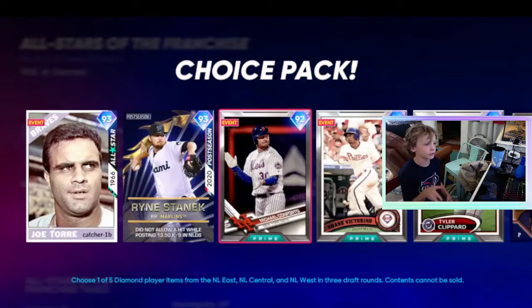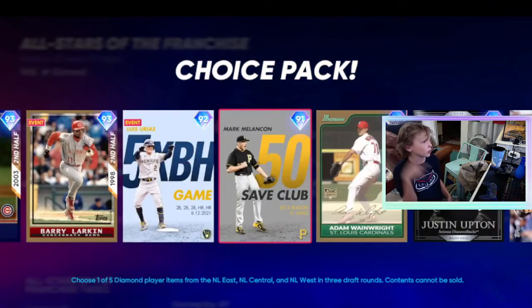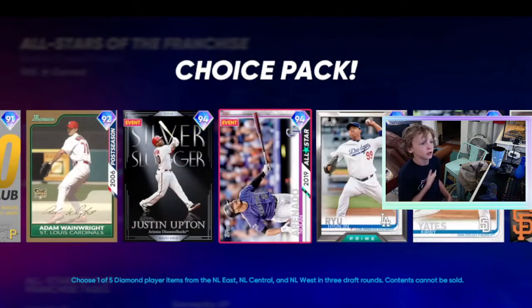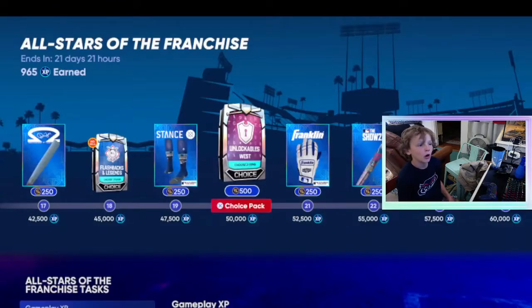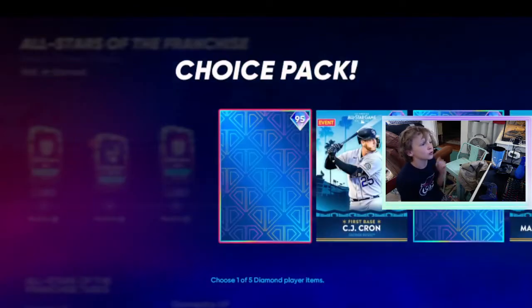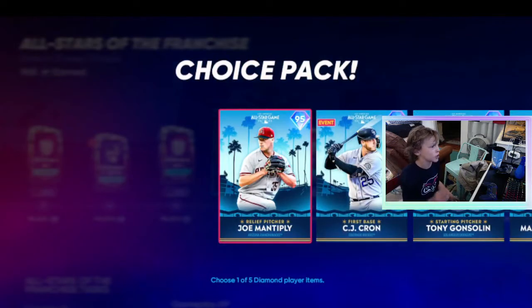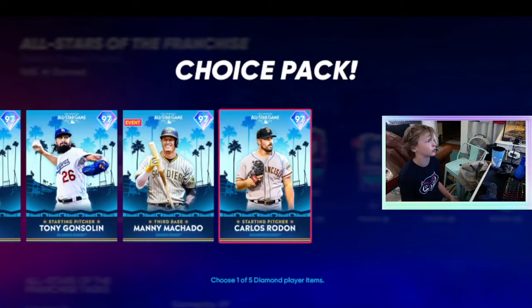And we get some 93s — Michael Conforto Prime, some Prime cards. This is Mark Melancon — put him in your bullpen. Justin Upton, some 94s. A bunch of good cards for your collections. The first pack is NL West, which has Joe Mantiply, CJ Cron, Tony Gonsolin, Manny Machado, and Carlos Rodon. That's a pretty good pack.